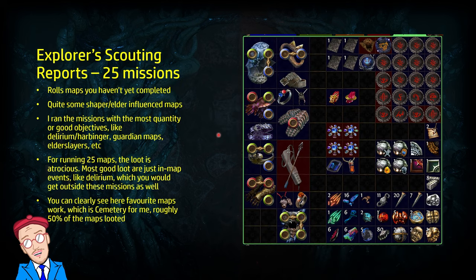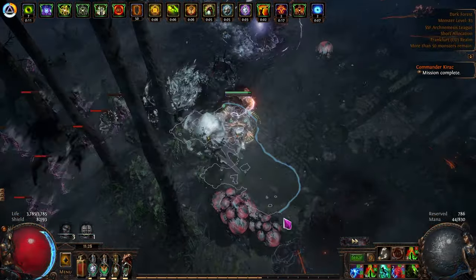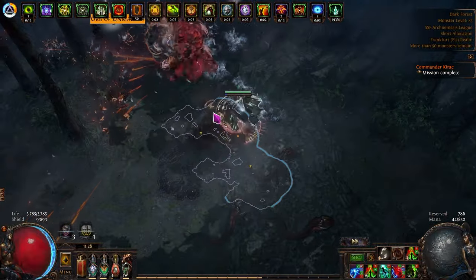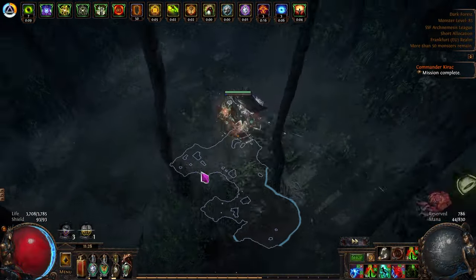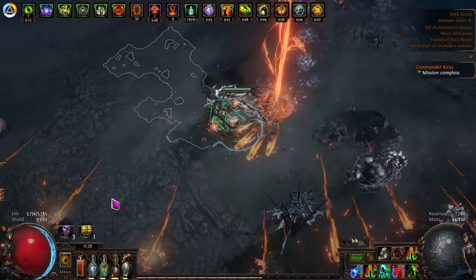Now we're going to dive into the nine different scouting reports available. I missed one in my previous video because it was so rare, but I included it in this one. Starting with explorer scouting reports — the most common available. I ran 25 of these. They roll maps you have not yet completed, making them ideal for map completion because they're heavily biased toward maps you still need on your Atlas. They also roll quite a few Shaper and Elder influenced maps, so you can kill the conquerors, Elder Slayers, or whatever boss is in there, get your fragment, and maybe run Shaper or Elder.